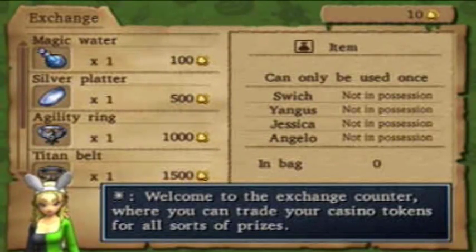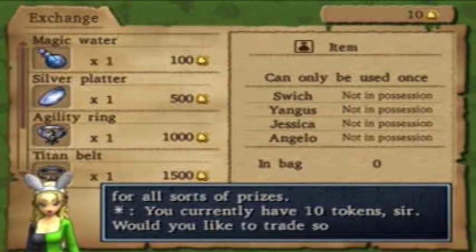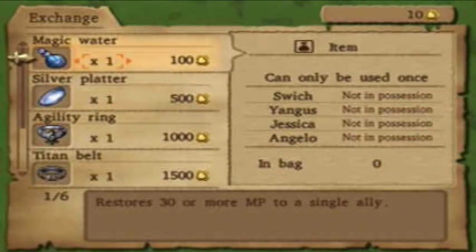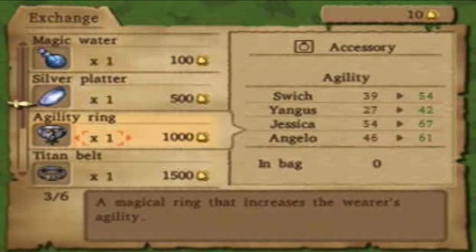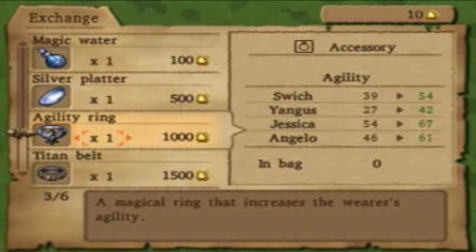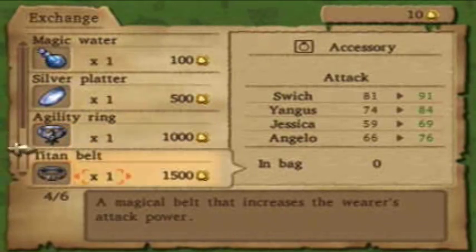But here are the prizes. Magic water and silver platter, which is a shield, is kinda like the pot lid. Agility ring. Titan belt actually does a pretty good increase on anybody's attack, which is nice.